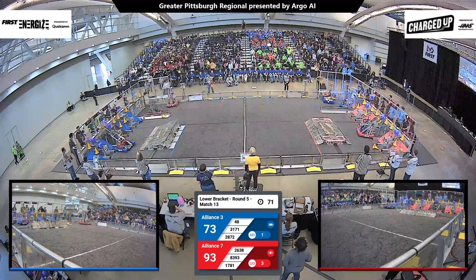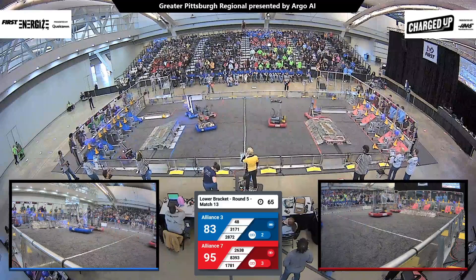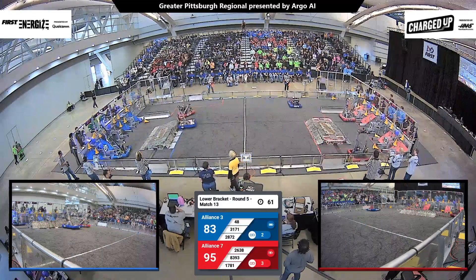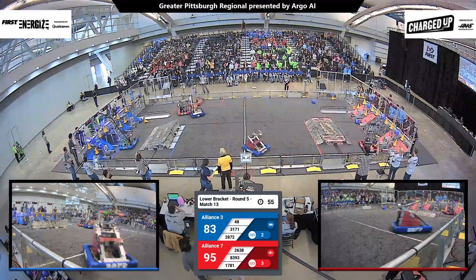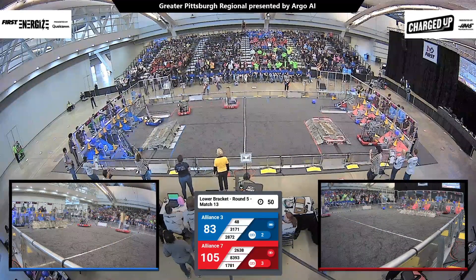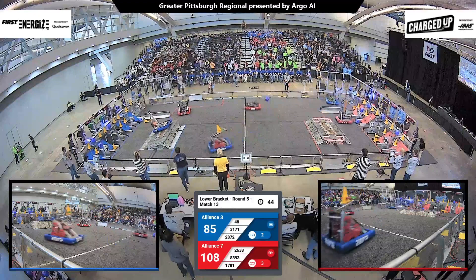On the Red Alliance side of the field, 26-38 is back at it again — Rebel Robotics getting it done. Red Alliance now with two robots at their power grid. 17-81 able to deliver their cube, but then they have to move away. Foul — this one will be charged to 28-73, who may have come in contact with the Red Alliance's charged station.